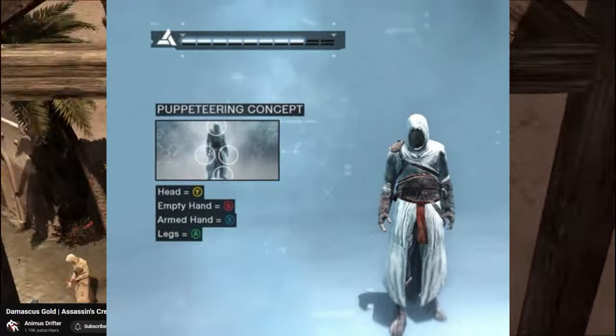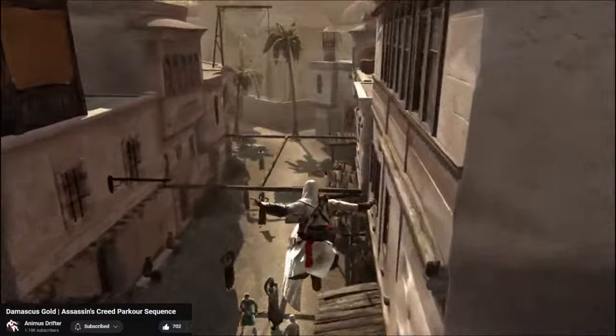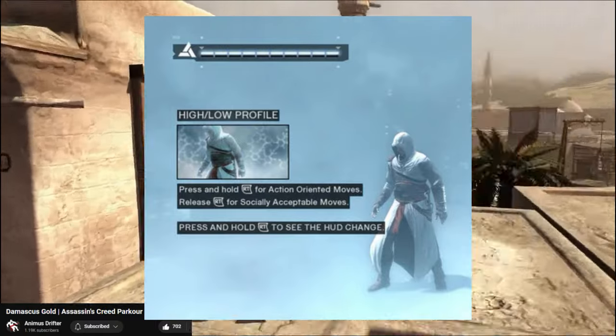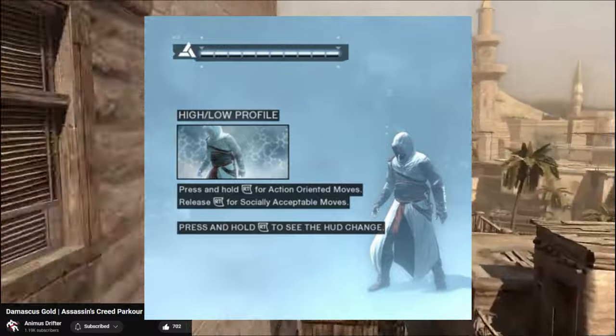X is used to blend when in low profile. High profile allows you to free run using X, and when in combat, pressing X allows you to step. Each one of the face buttons changes inputs based on high or low profile, so you can precisely switch from any movement in the game to the next.